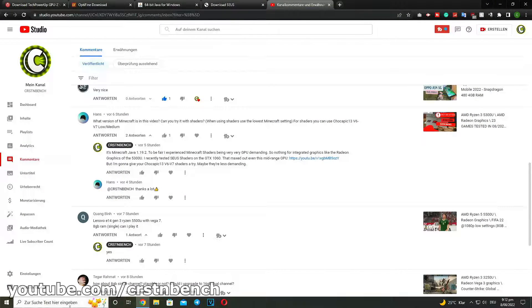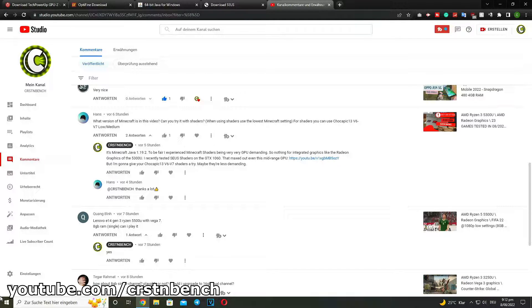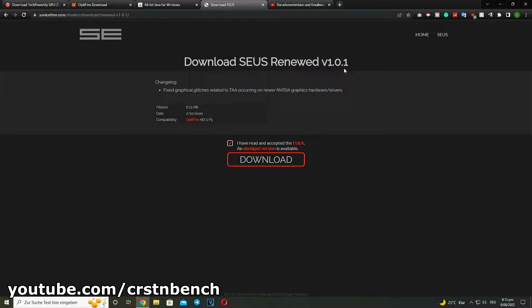Hello everyone, welcome to a new video on this channel. As requested, I want to try Minecraft Java Edition with shaders. If you watched my last benchmark video, I was testing Minecraft with shaders using the Intel Core i5-7400 and the GeForce GTX 1060 3GB. I was using the SEUS Renewed shader pack, which basically maxed out the GTX 1060.